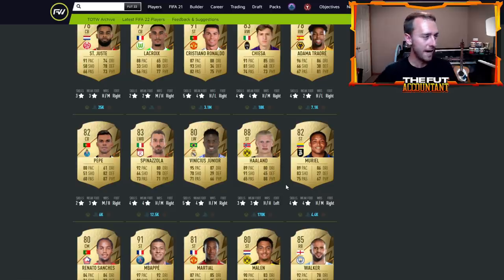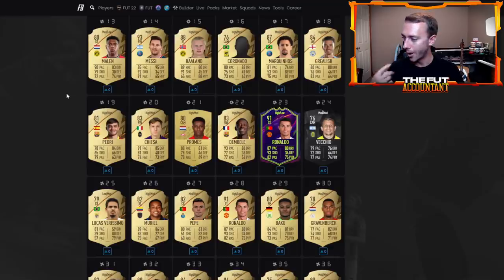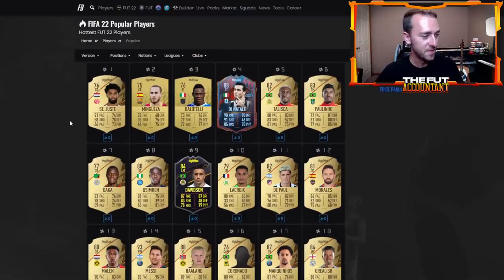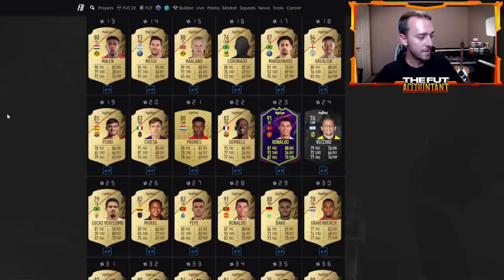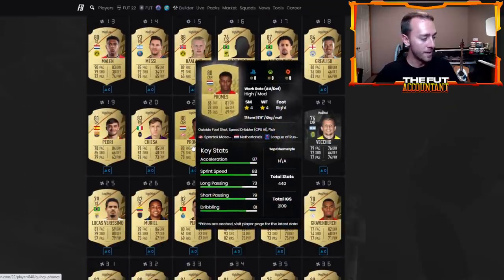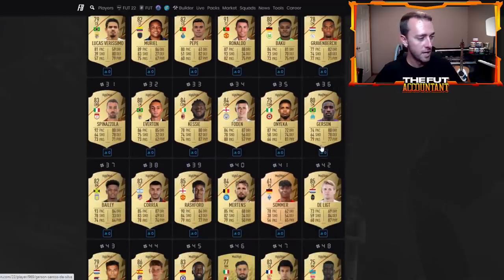It's going to be a crazy day. Open those welcome-back packs, get into the advanced SBCs, and just get on the game and start trading and flipping cards. It's going to be a mad dash for those starter players — guys like Lacroix, Malen, non-rare cards like Quincy Promes, Veríssimo, Pepe, Vertonghen, Gravenberch, Gerson, Onyeka — the cards being talked about right now. Those are the ones people are going after fast to get into their teams.